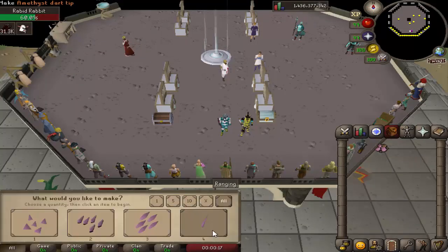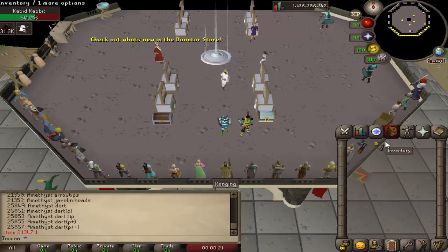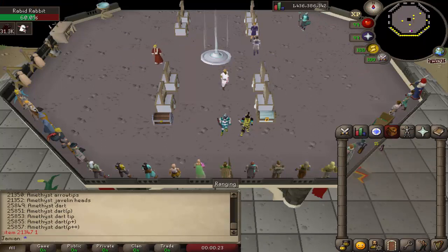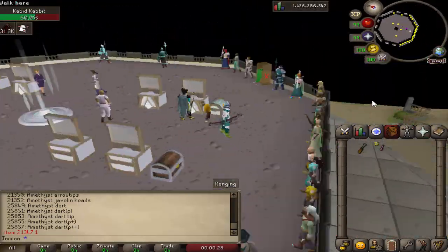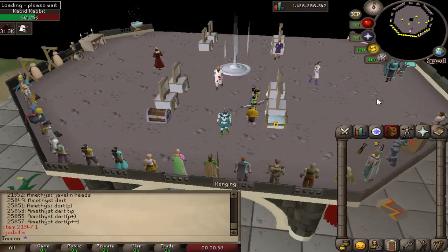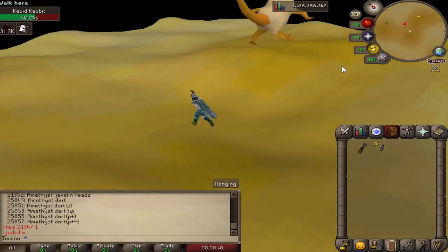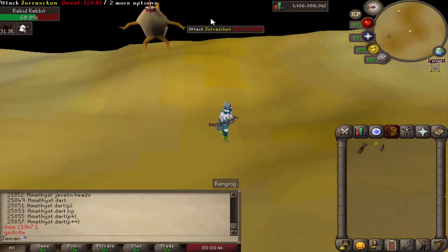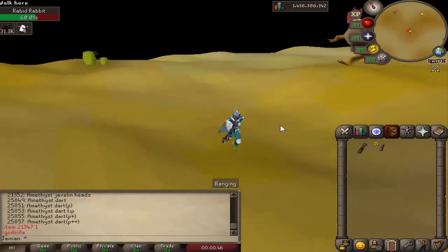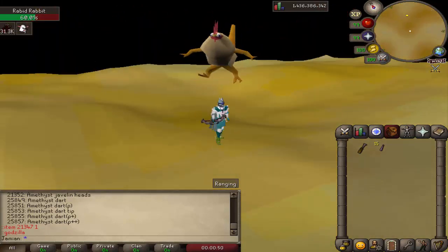You now get 15 amethyst dart tips when making the amethyst dart tips. My brain, after coding for so many hours in a row, just turns to mush. The Kaiju Jurassican will no longer hit you through prayer every single time — it's now a 1 in 8 chance. So it should be a lot smoother to kill. It just hit too much, and its drops aren't crazy good, so it was probably too punishing for what it drops.